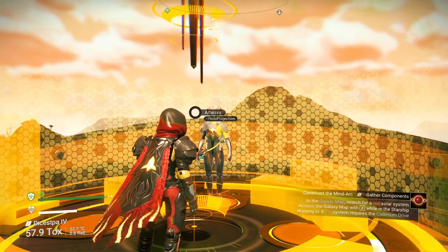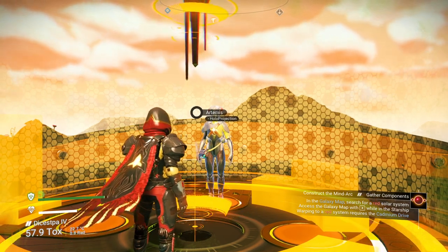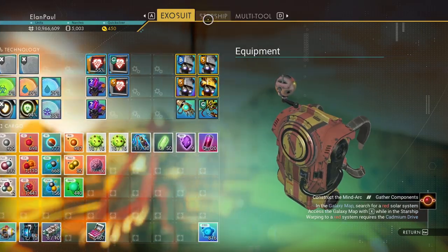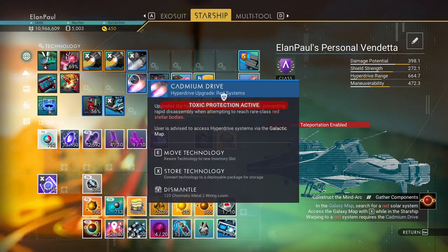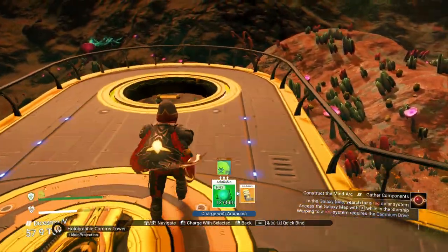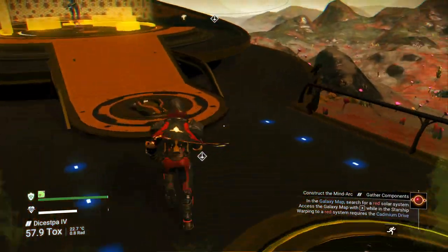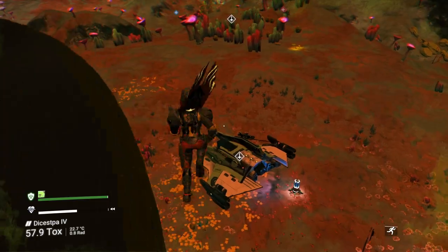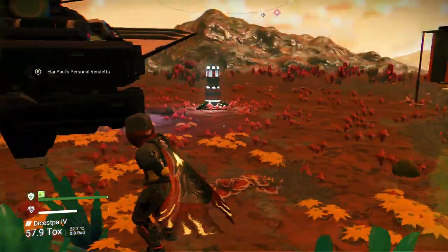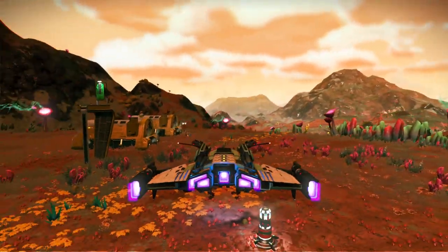So it tells me to mine cadmium, which we can only get from red solar systems. But it also requires a cadmium drive. Let's see - does our ship have a cadmium drive? Let's do it. Ship is that way. Let's take the quick way down. You know, it really looks good in red and black - I might even change my main scheme over to that now.